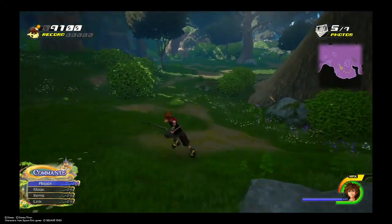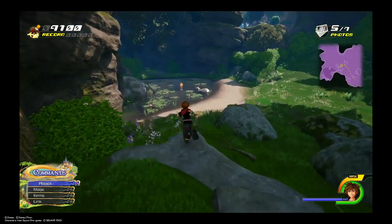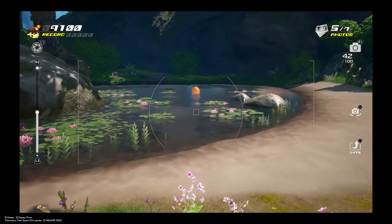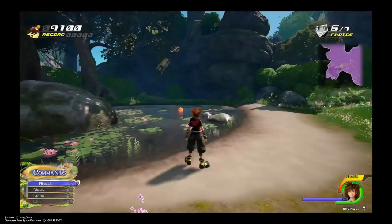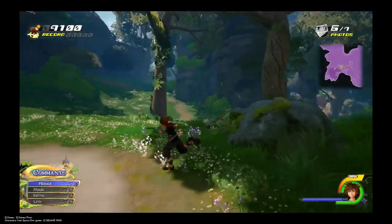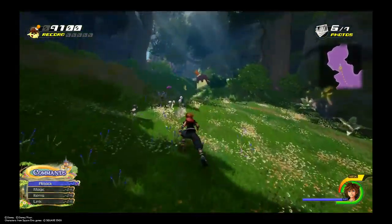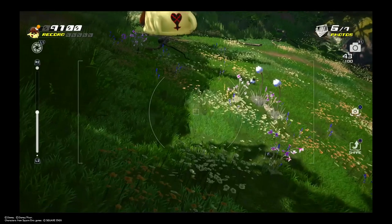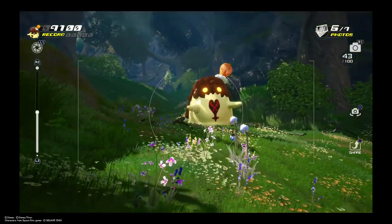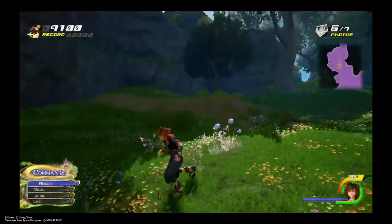Now if you don't get the high score then the Flan is going to look at you very disappointed — you're going to see that in a few moments. There's one of the rare ones right there. What you need to do is wait until the little bugger gets out of the water, so you need to be really patient. We wasted a photo right there — that's two duds. There's another set of rare Flans coming up. Once you take the final picture the minigame is over.